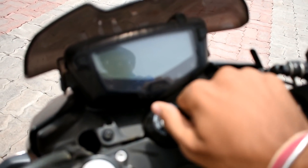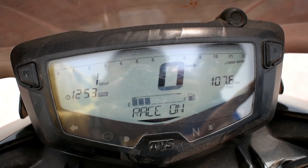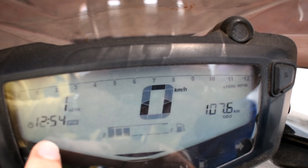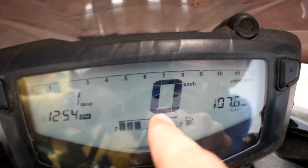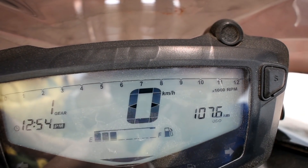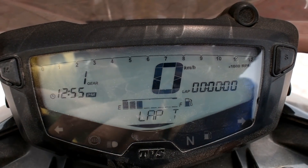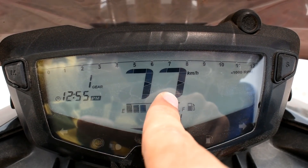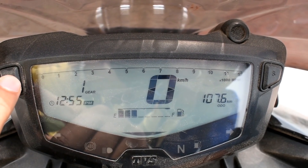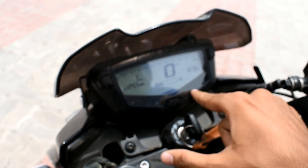Now we are on the meter. You will find gear position indicator, and speed from first to second to third gear. There is a trip meter — Trip A and Trip B — plus a clock and a gear indicator. You can also see the RPM speed. Options include trip meter, lap speed, high speed, and a challenge mode. There is also a full gear indication system.